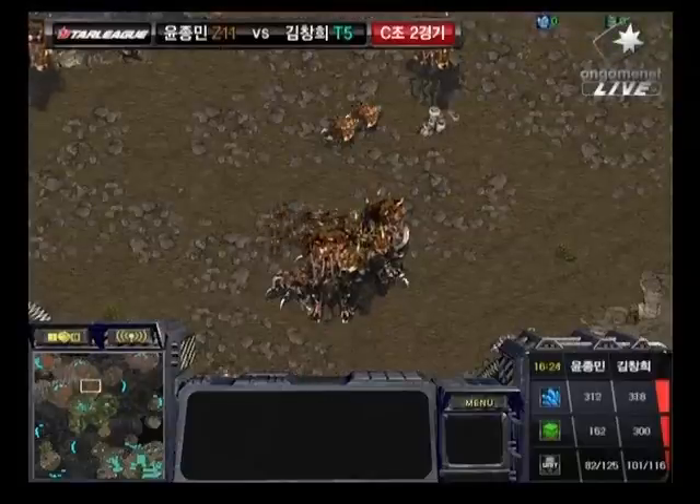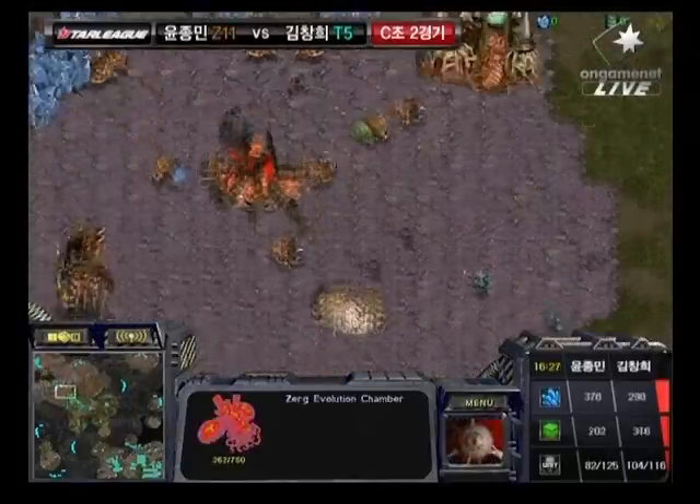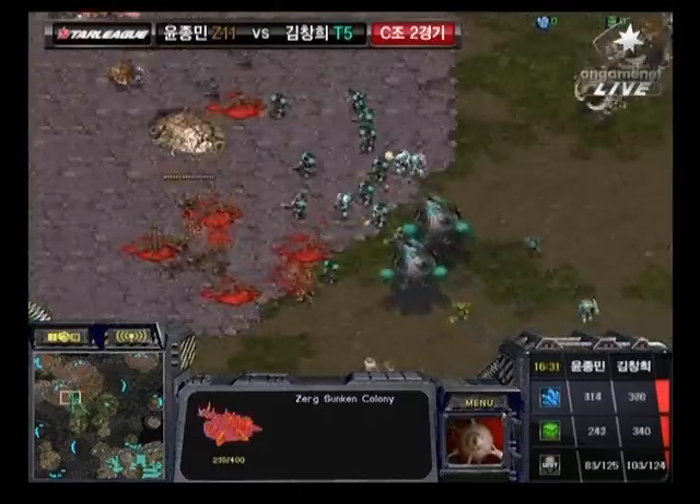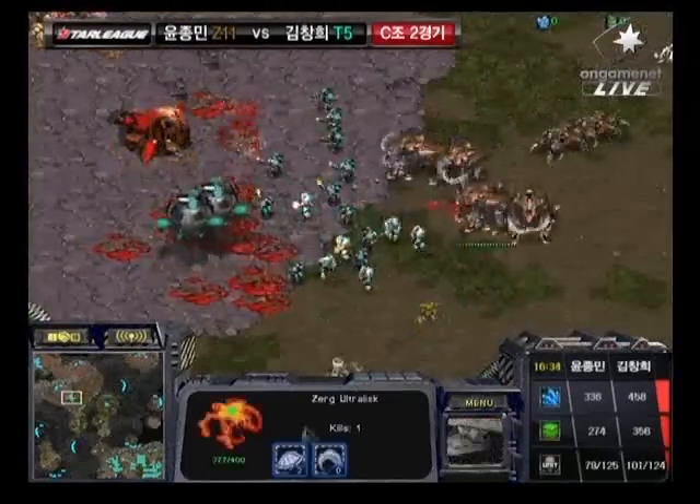He's dropped backside on that Hive. But there are Ultralisks out there. He's going to be able to get that Evolution Chamber down, but he needs to get more down than this. He needs to do some massive damage with his attack, and I just don't know that he's going to be able to get it done.